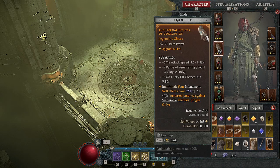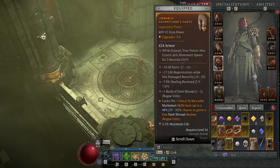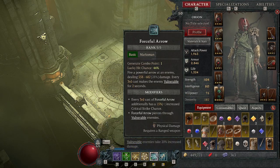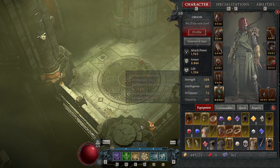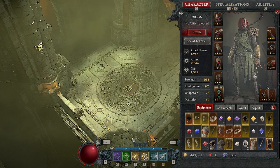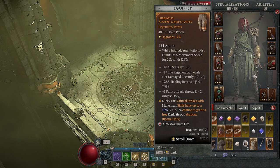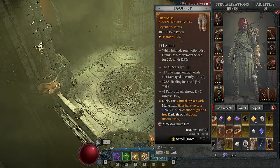My gloves give stronger imbue effect against vulnerable enemies. Since I have a lot of Vulnerable uptime, this means bigger imbuements — more single target poison damage, more AOE Corpse Explosion. There's also a lucky hit effect where critical strikes with my marksman skills have a chance to give me a Dark Shroud shadow. The proc chance isn't very good right now, but this will scale better as I get better gear. The long-term vision is to get enough procs from this legendary power so I can unbind Dark Shroud as a keybind — since keybinds feel very limited in the game — and swap it out for either another movement skill or an ultimate ability.